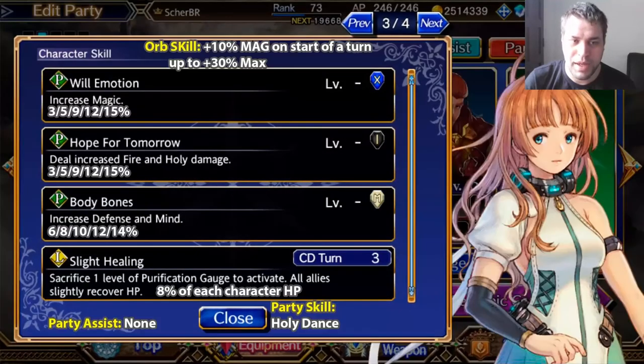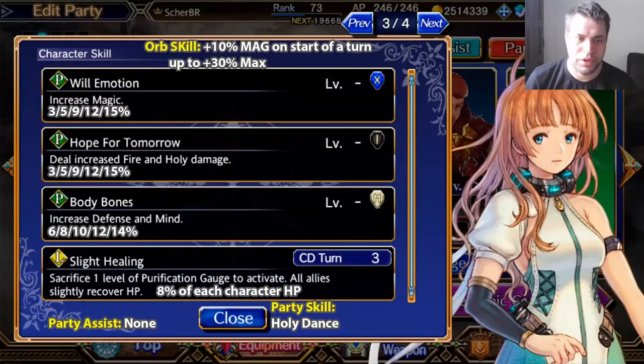The mag defense and mind are the same stuff — they sometimes translate it differently. I really recommend you guys to focus on Wheel of Motion and Hope for Tomorrow to increase her damage. Combined mag and fire and holy damage, you'll have a 30% increase on her damage potential by using the correct orbs.